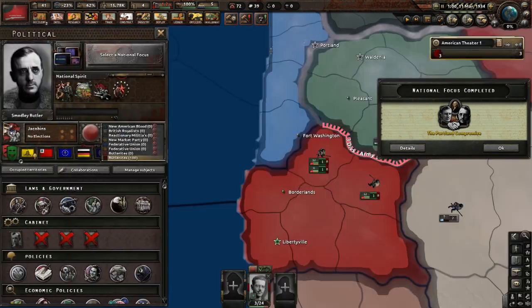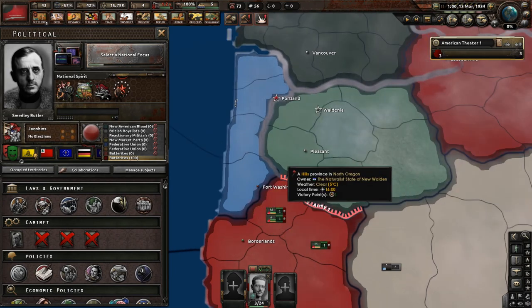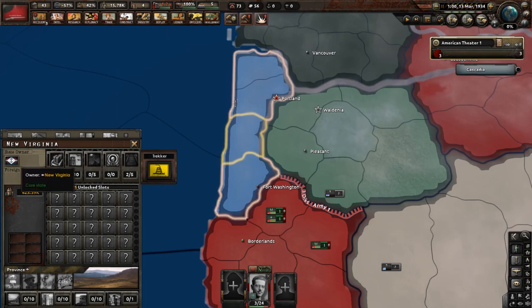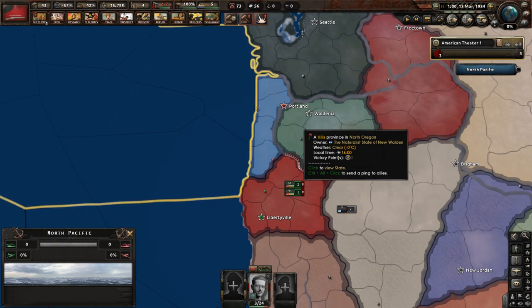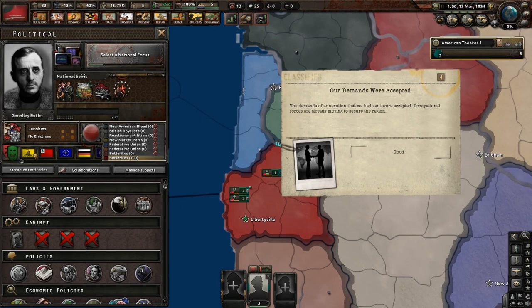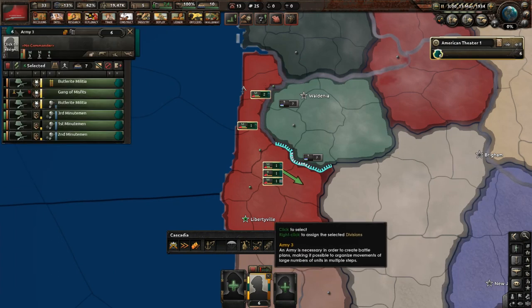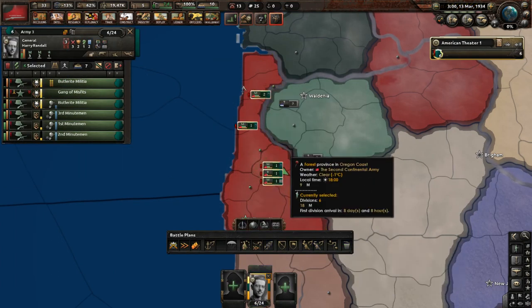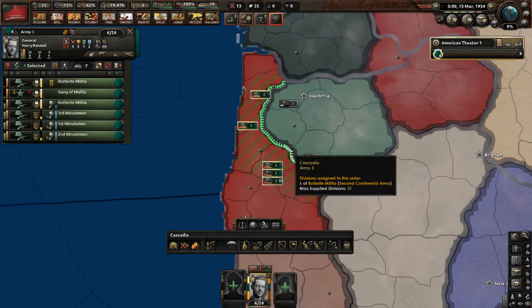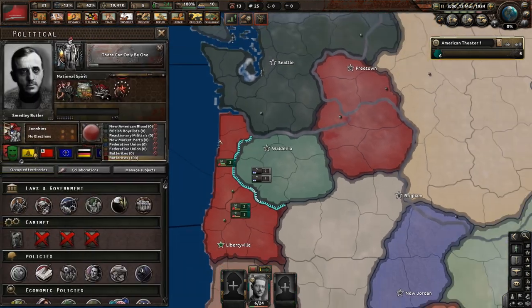We did the Portland Compromise. That was the first time it actually resulted in war, so I made a save. You can see we now have three more divisions. Now let's go down the next part where we have to take out New Walden, done through the focus 'There Can Only Be One.' Let's also reorganize our production, mostly focusing on getting rations and also managing the Sleeping Giant.